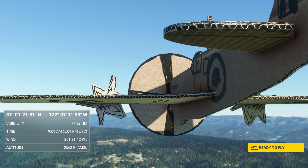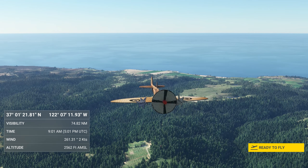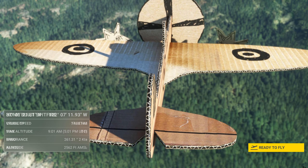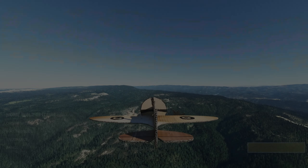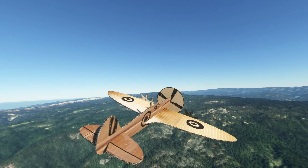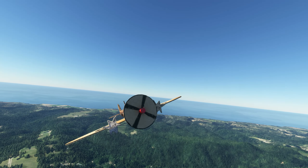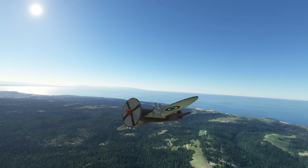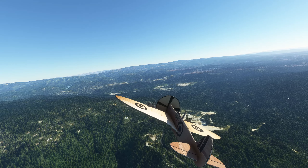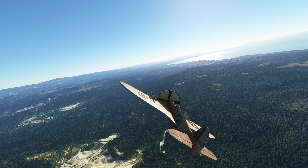The home-built Spitfire cardboard plane in Microsoft Flight Simulator is pretty awesome. It looks really cool — let's take it out for a quick spin. We're over the Bonnie Dune Santa Cruz area and it looks really realistic in the air. This is Microsoft Flight Simulator and you can download this thing for free and install it if you're on PC — I don't think it works for Xbox.